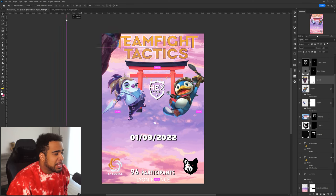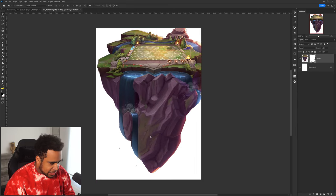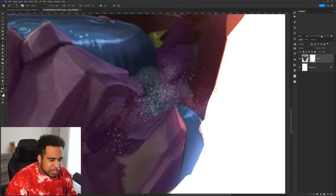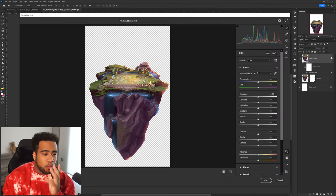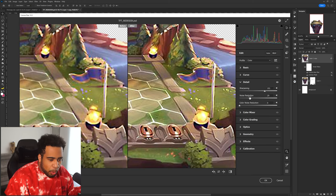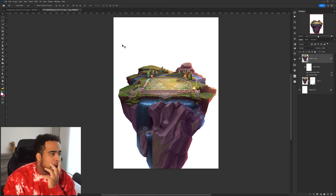First things first, I really like this sort of island asset here — I think it was a brilliant choice. It's a little bit weirdly erased down here, so I'm going to fix that by making sure I add more sharp corners so it feels like a rock and not low quality. We'll add a little bit of sharpening from the Camera Raw filter as well and a little noise reduction. If the flag looks clear, the entire image looks more clear.